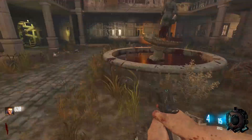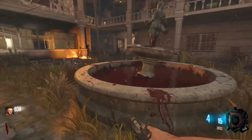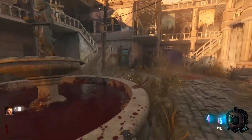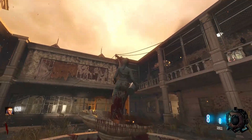Why was this here? That doesn't make any sense to me. Maybe at one point, instead of there being a fountain here, it was planned for there to be a machine gun trap that you can activate and have it shoot zombies for you. Perhaps. Strange, I gotta say. But that's pretty cool to know that now.